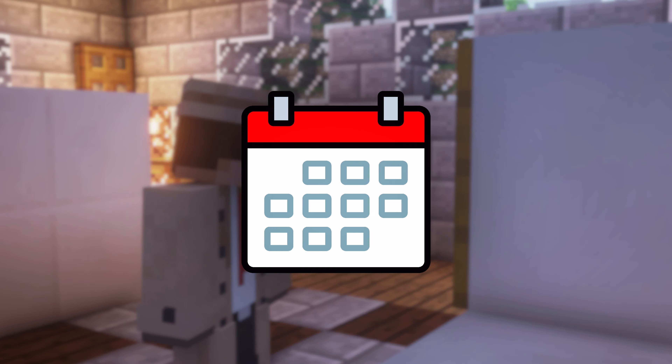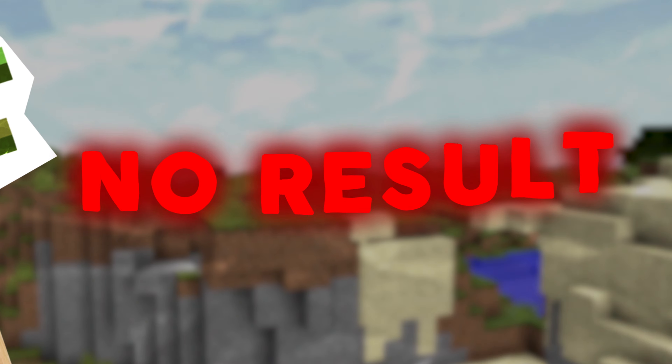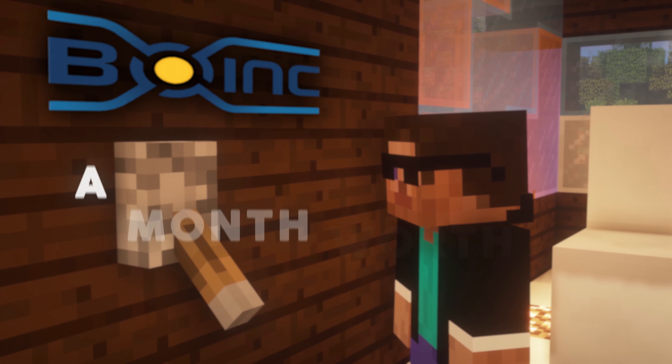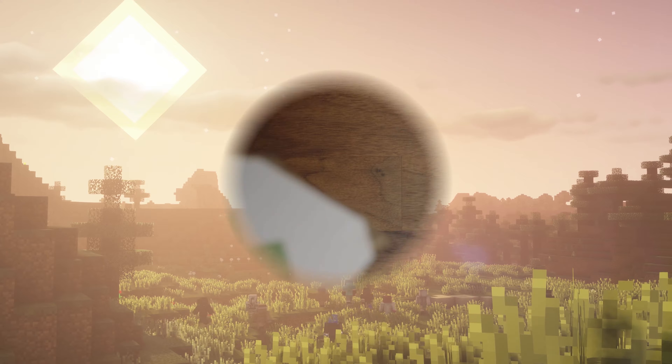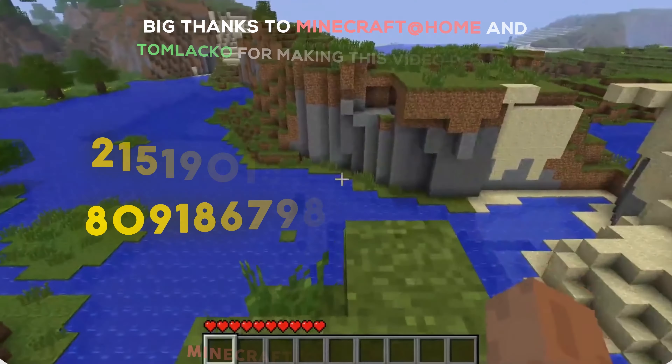Despite this power, the seed hunters estimated it would take around a week for the seed to be filtered and checked through. Anxiety was understandably high, as they could still end up with no result if even the smallest error was encountered. But to everyone's surprise, just six nervous hours after Boink was activated — and a month's worth of methods, attempts, and strategy — they had actually done it. The seed was finally cracked, and shortly after, revealed to the public within a YouTube video.